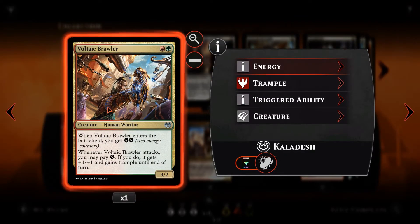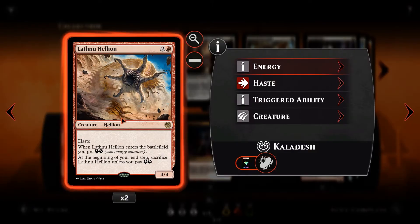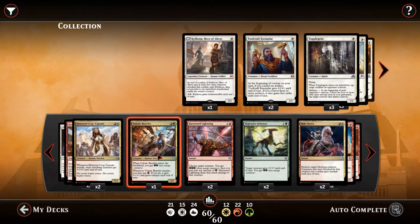Voltaic Brawler is next — red and a green for a 3/2. When it enters the battlefield, you get 2 energy, and you can spend 1 of that energy when it attacks. If you do, it gets +1/+1 and gains Trample until end of turn. On turn 3, it can be swinging as a 4/3 trampler, which gets past most blockers in the early game. That energy can also be used to keep a Lathnu Hellion on the board for an extra turn, or used for Harness Lightning.